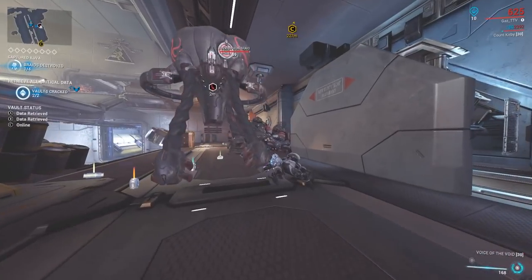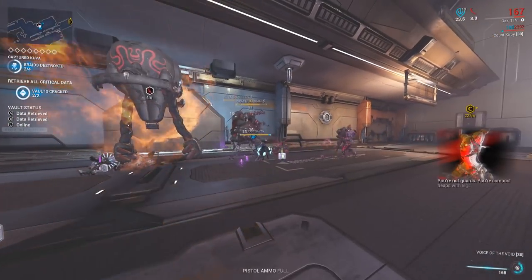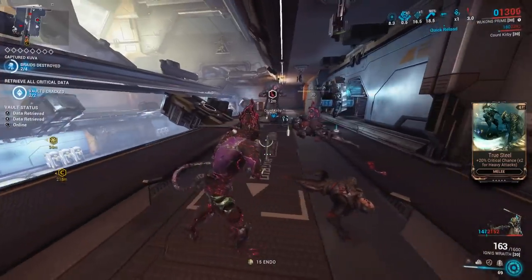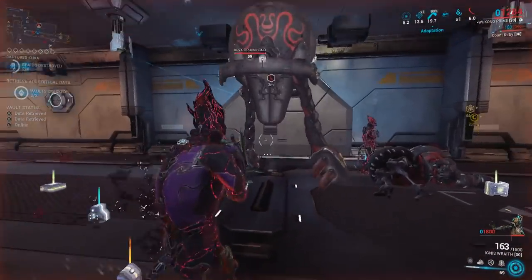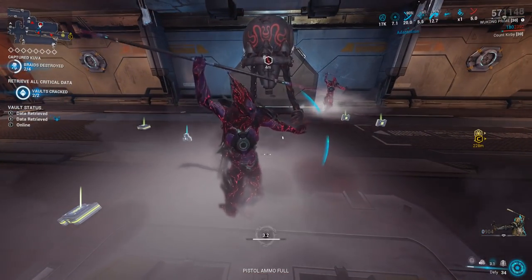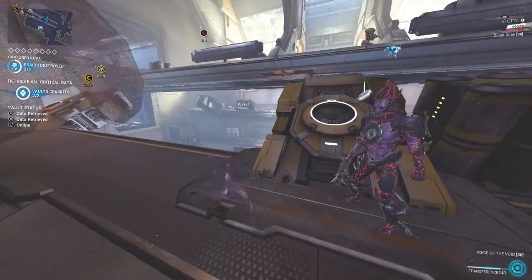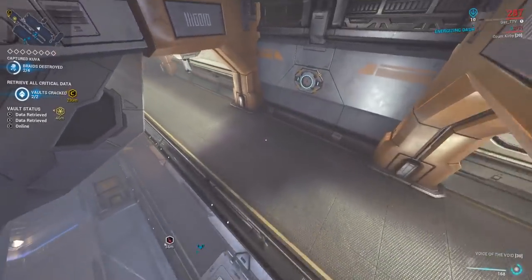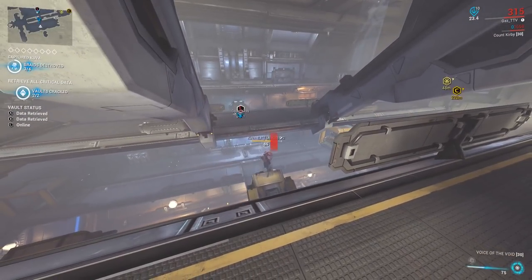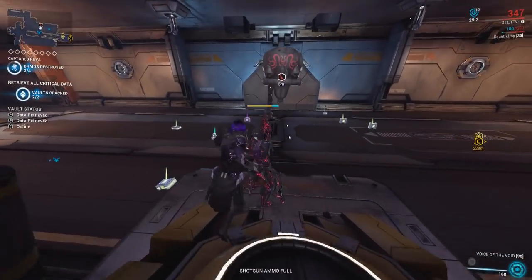After destroying a cloud, look at the siphon again — that tendril is now gone and you're one quarter of the way through. You'll also encounter Kuva Guardians; disarm them to knock their Kesheg weapons to the ground, since you can't kill them until you drop the Kesheg. Having a good Operator amp really helps here — for example, a flamethrower or AoE explosion amp like the Propa lets you destroy the kuva cloud even without pinpointing it exactly. Once you get this down to a science, you won't need to pay much attention. Frames like Inaros, Hildryn, or Wukong are great because survivability is still the priority.